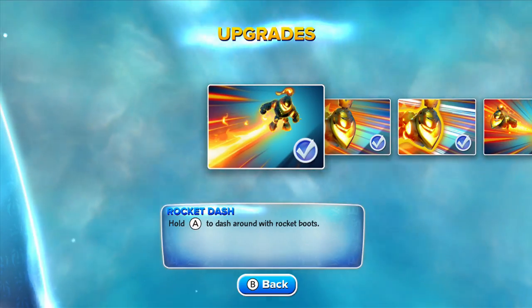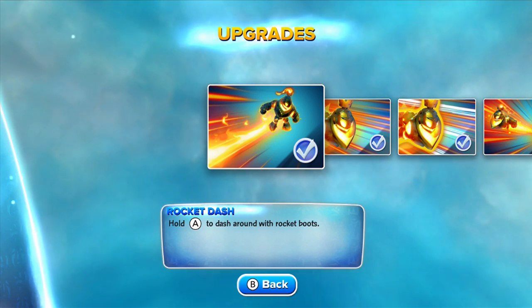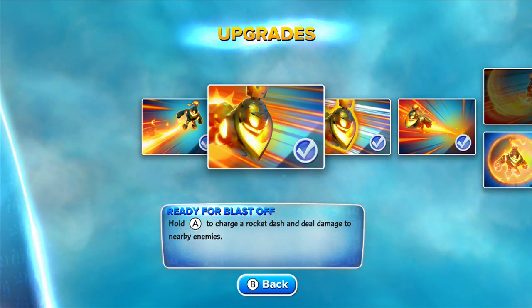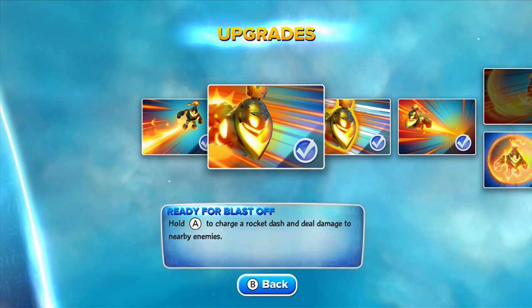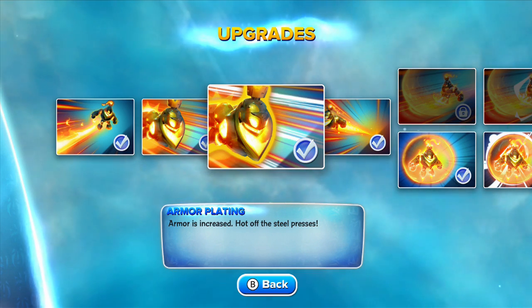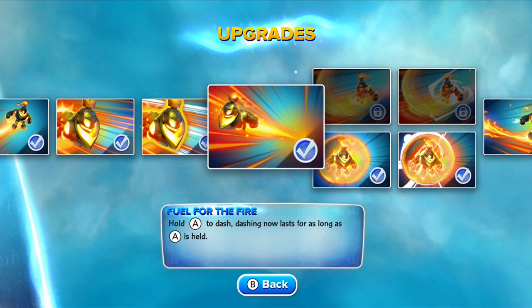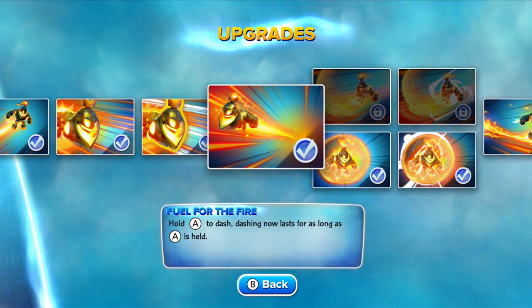In the bottom path we've got Rocket Dash — hold A on the gamepad to dash around with rocket boots. Ready for Blast Off — hold A on the gamepad to charge a rocket dash and deal damage to nearby enemies. Armor Plating increases armor. Fuel for the Fire — hold A on the gamepad to dash; the dash now lasts for as long as A is held.